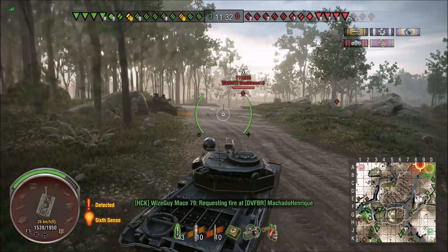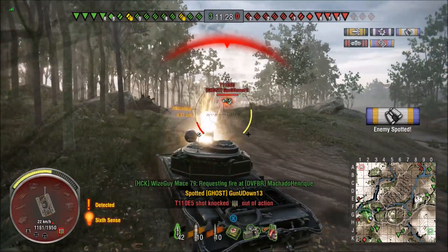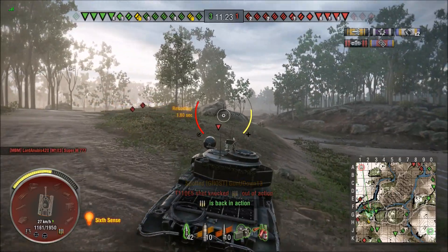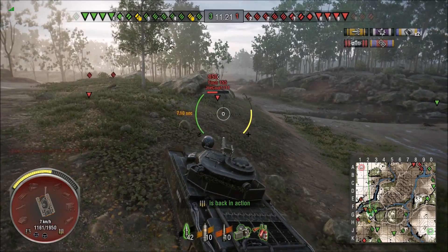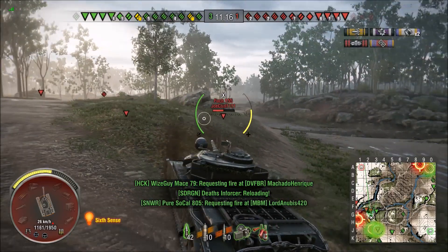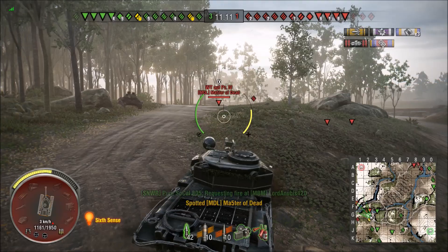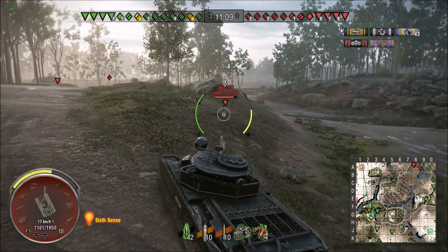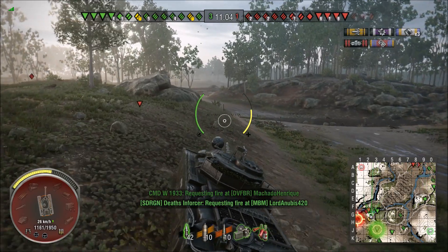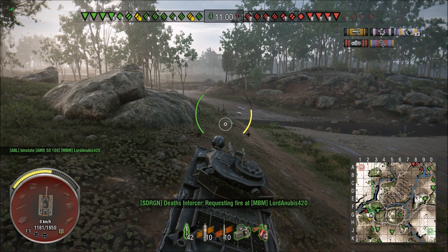Now that he's low health, we're going to stay over here and support him, give him some cover. I hope we encourage the rest of the guys to come up. They have not pushed on that light tank and he's going to spot everybody over there — we need to get rid of that light tank. In front of me I can't really pull back because there's a Foch 155, a T110, and a 268. I do have another friendly tank over on my flank, hoping they pull out the pressure, and when they do I'll be sitting right here waiting to get side shots on them.